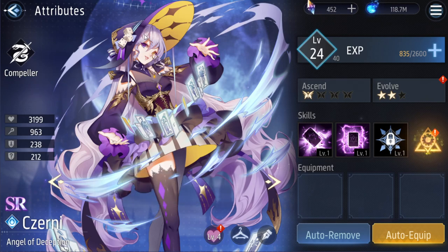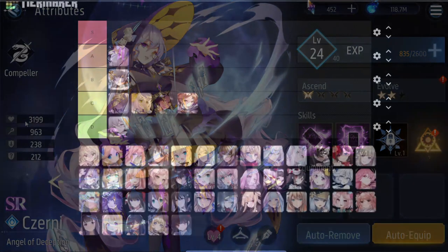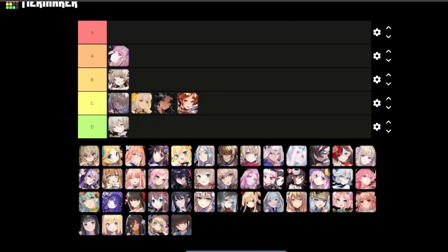Next is Serenny — I do like Serenny's design. I love the magic cards, the little dice on her hat, the little optical monocle — I don't know what they're called. But yeah, I like her design. I would say A tier.